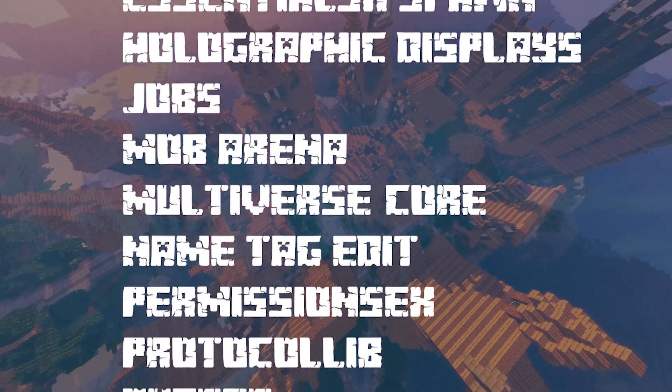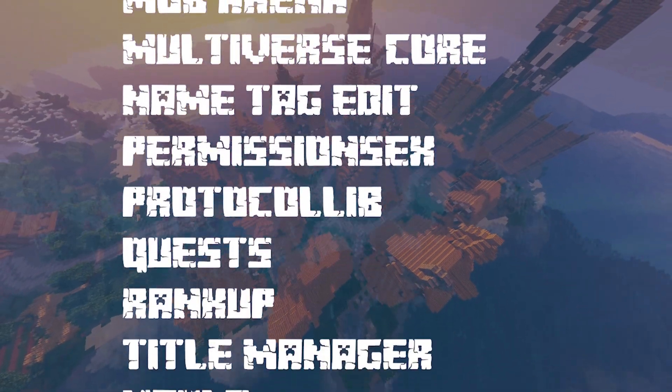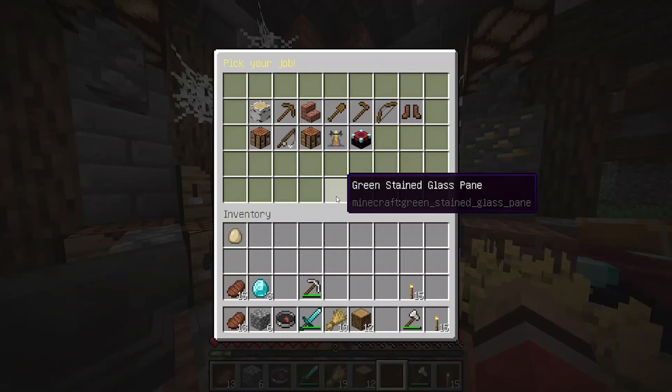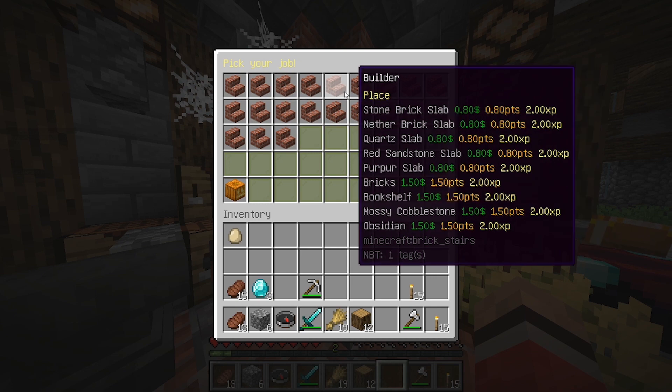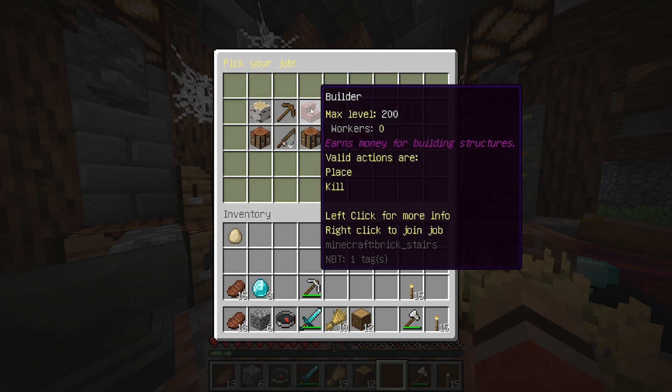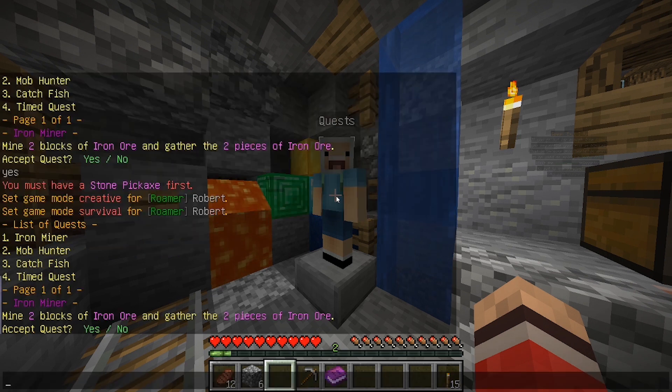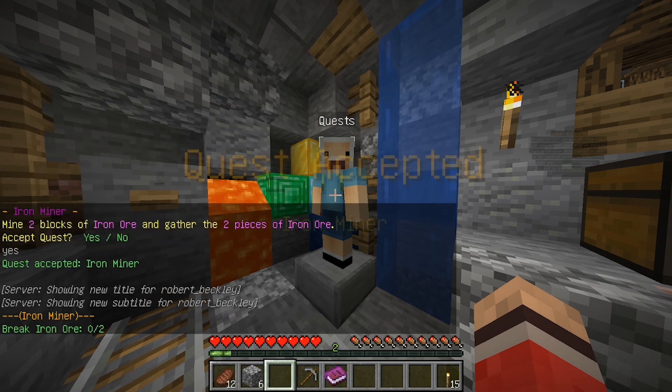Some of the main features of the pack are obviously MCMMO, providing an enhanced survival experience. It also comes with jobs, which means that your players can select a job and earn money via the job. It also comes with the quests plugin which allows players to go on quests to complete tasks.